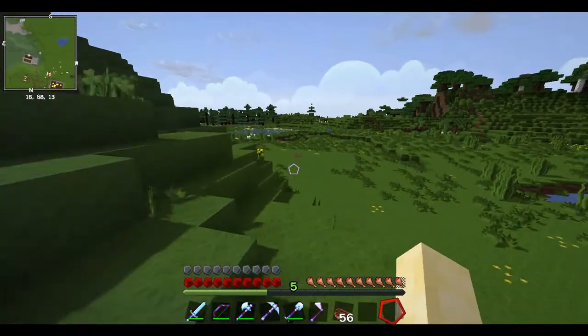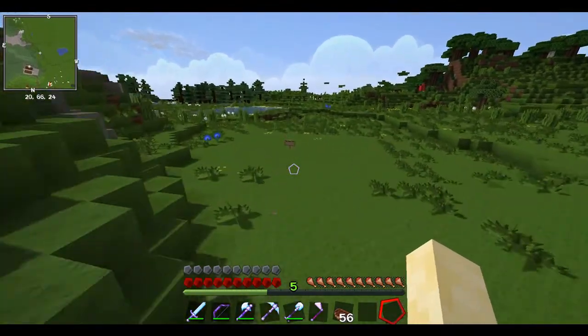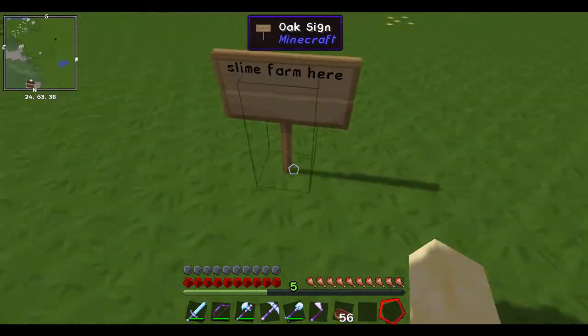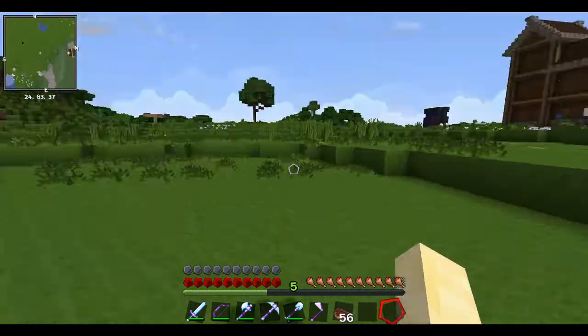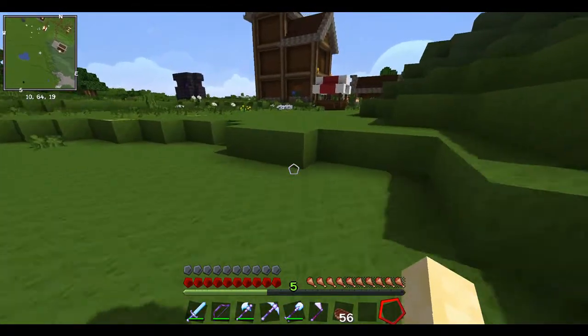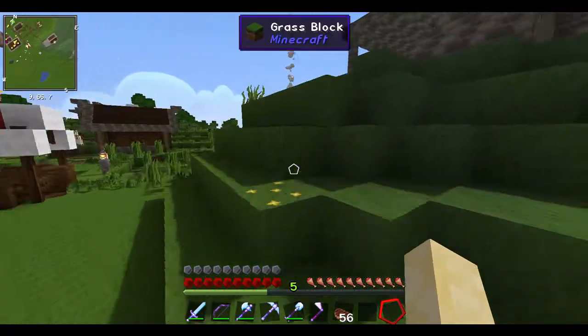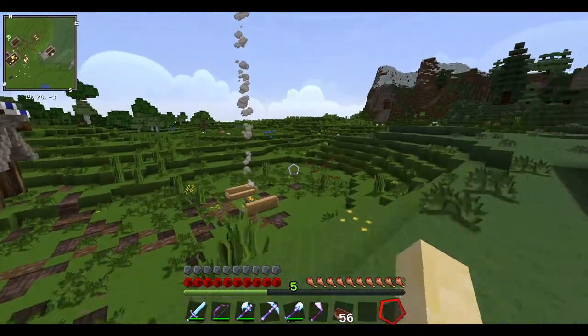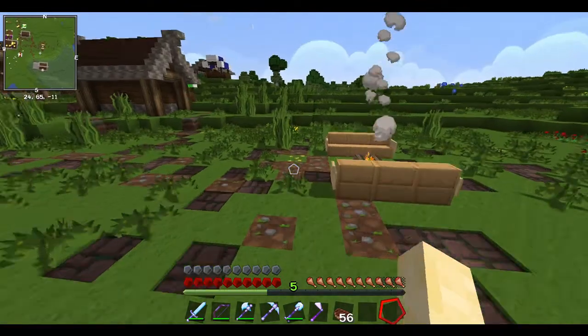Over here is where we're going to build our slime farm. We're going to build a slime farm, and there's a witch hut - we're going to make our own witch hut to put there because that would look cool, and it'll be better that way.